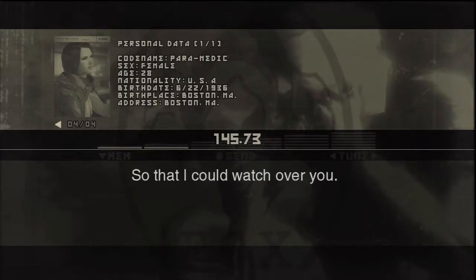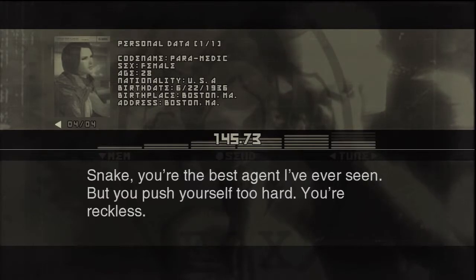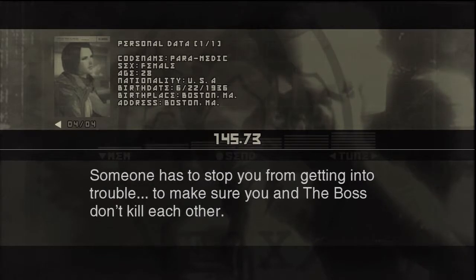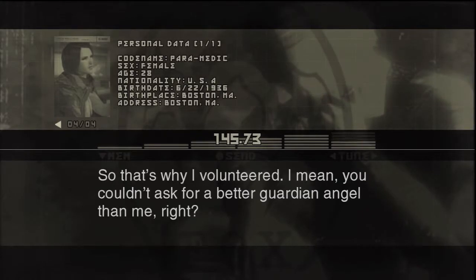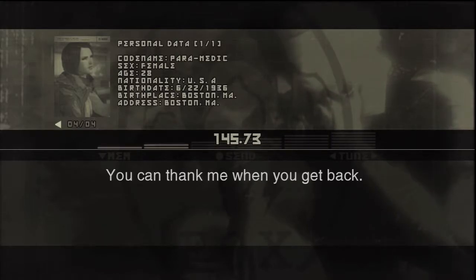Why? So that I could watch over you. Snake, you're the best agent I've ever seen, but you push yourself too hard — you're reckless. Someone has to stop you from getting into trouble, to make sure you and the Boss don't kill each other. That's why I volunteered. I mean, you couldn't ask for a better guardian angel than me, right? Thanks. Stop right there — you can thank me when you get back.